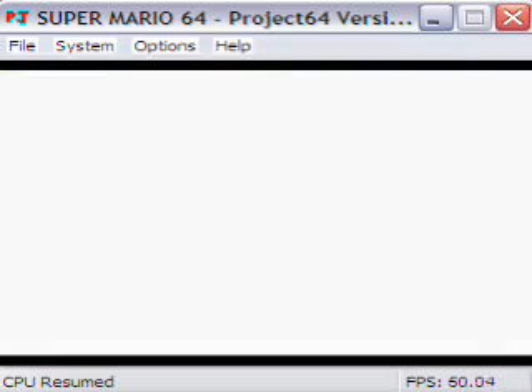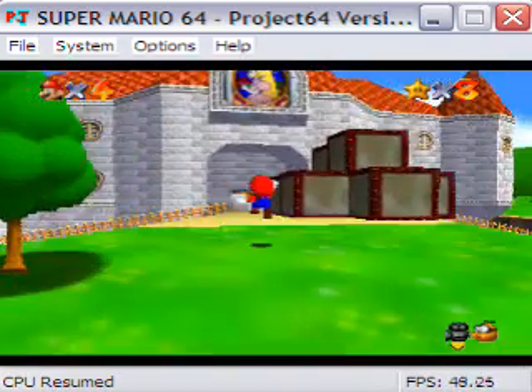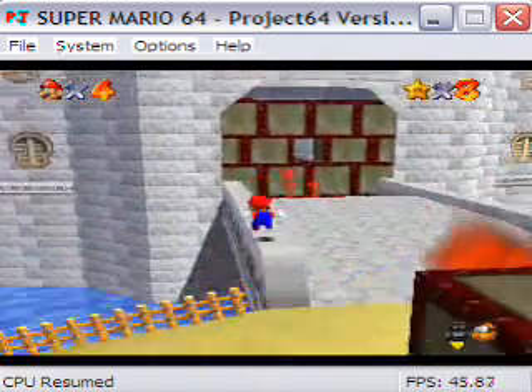In the last video, we were able to finish off Charge on Battlefield and get the first Star from the Secret Slide. In this video, we're going to finish off the Secret Slide and hopefully cover the Wing Cap.